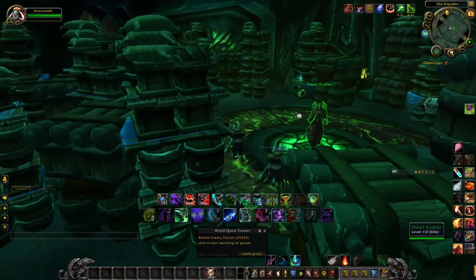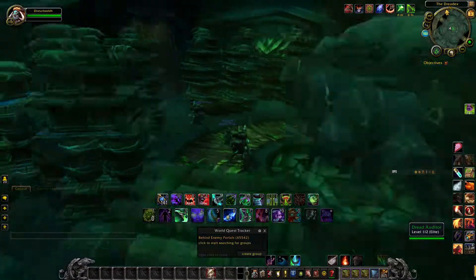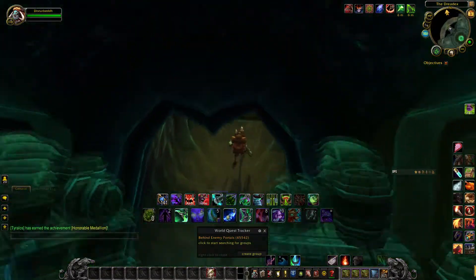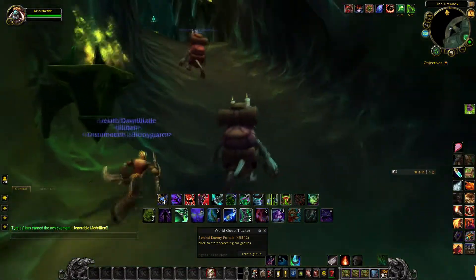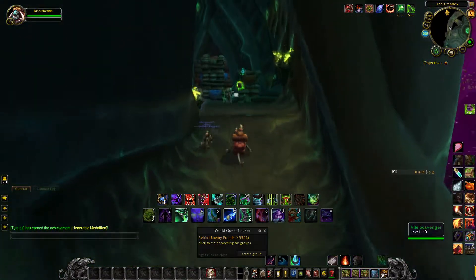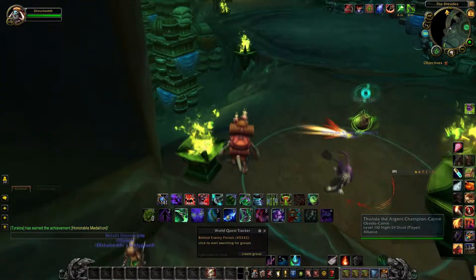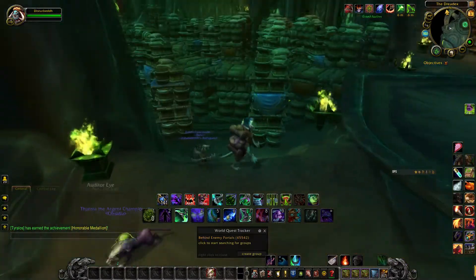You'll notice some eyes floating around with a little circular radius underneath them. If you cross that line, they will expose you through your costume and you will have to start over. However, don't worry if the eyes do spot you — you can just simply go back, get the costume back on, and try again.